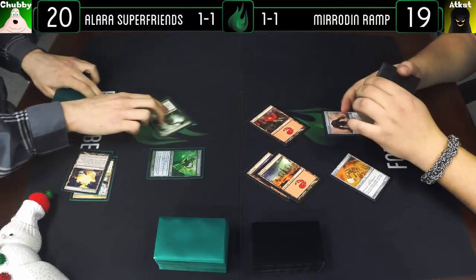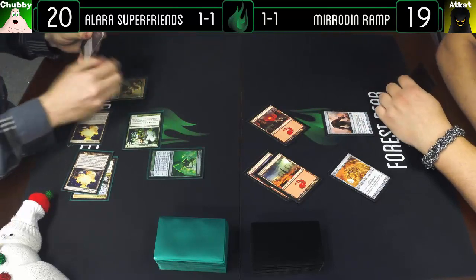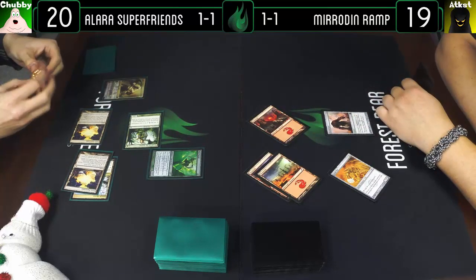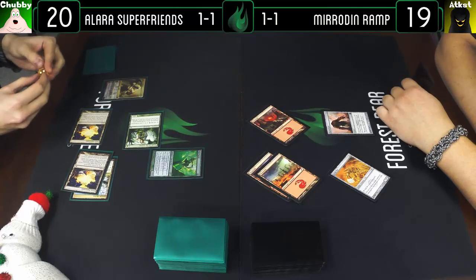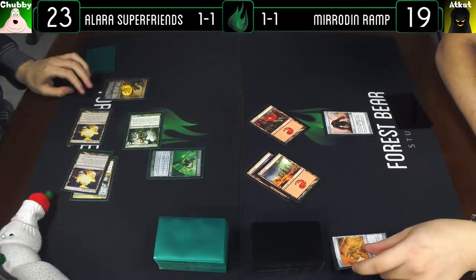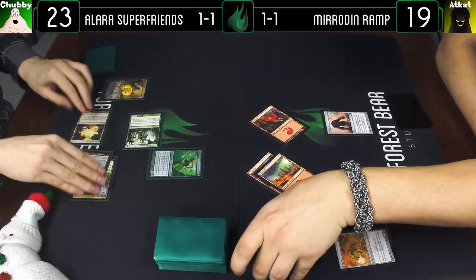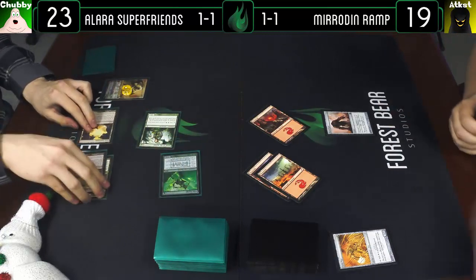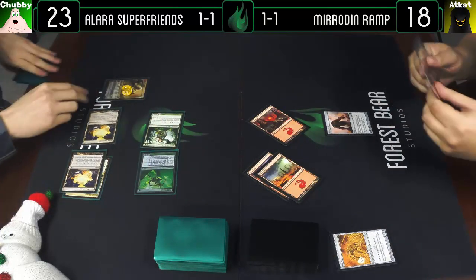I'm going to cast a Johnny Vengeance and I'm going to Helix the Goldmere, putting me to 23. Then I'll attack you for one — go to 18 — pass the turn.